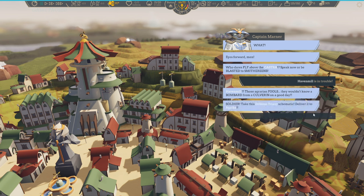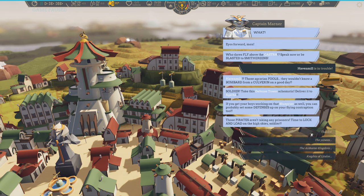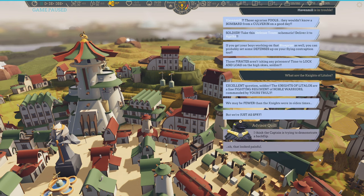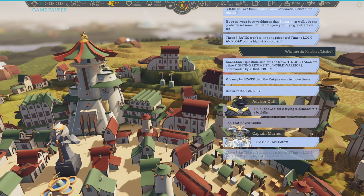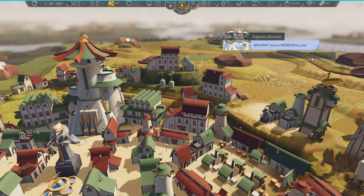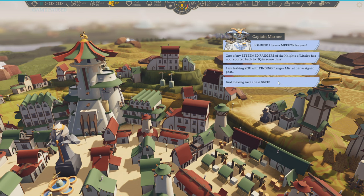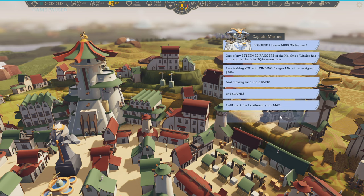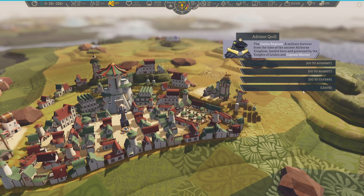He's a bit of a blusterer — all the characters are very character-y. They have character, if you will. There are attempts at humor here. We got that, and we also get a mission from Captain Marner to find one of his esteemed rangers. So we get another location on the map, and that's another quest. We'll constantly get new quests and stuff like that.